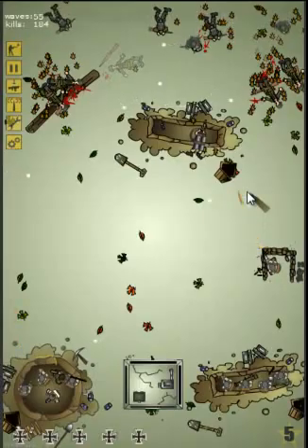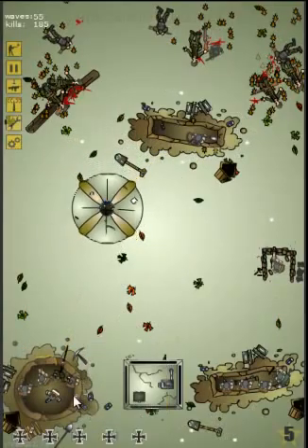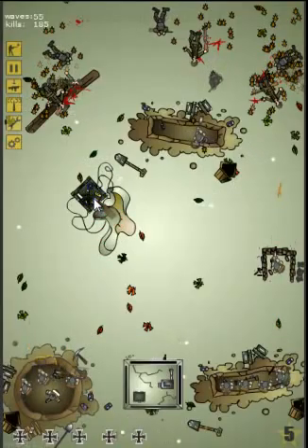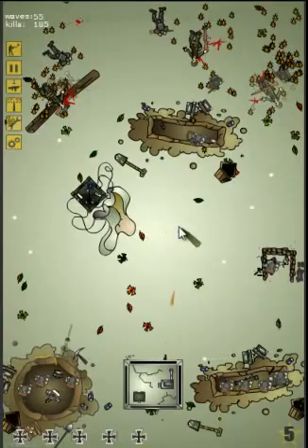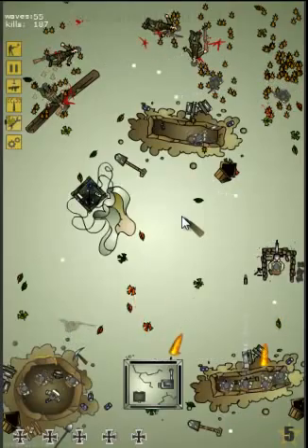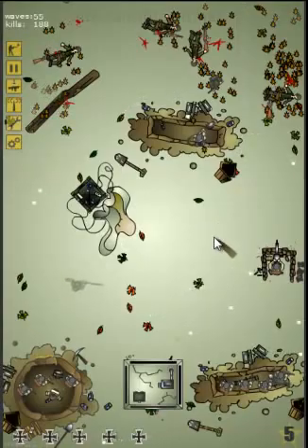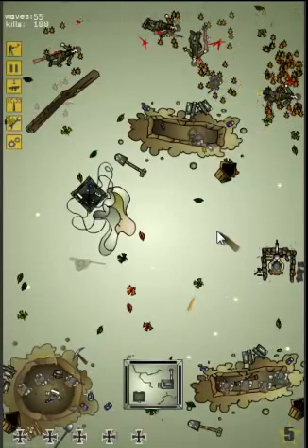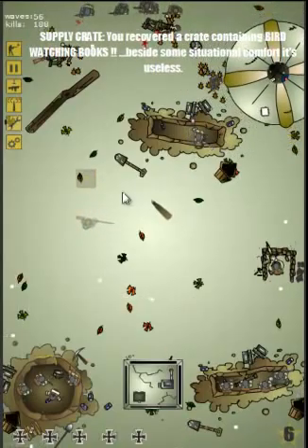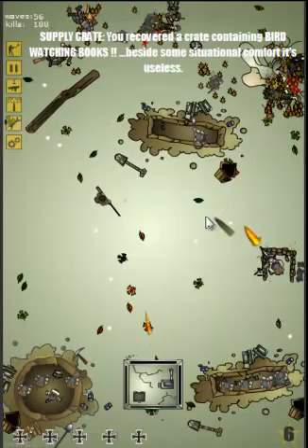So far I've been pretty successful — not a lot of my soldiers died. And here is a supply crate thrown by my planes. I always try to go under those crates because they can be really, really helpful. Sometimes we get stuff like jam sandwiches or diapers, so they don't really help you when you fight against the guns. There's another one — bird watching books. Yeah, that's not gonna be a big help.